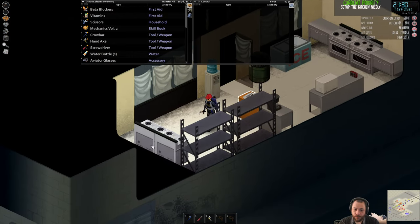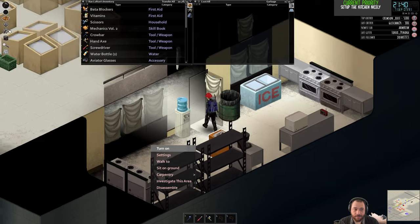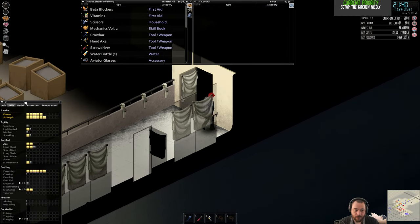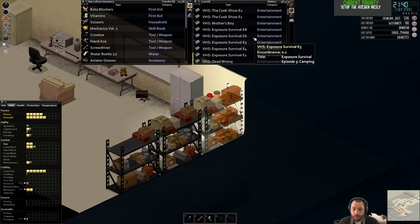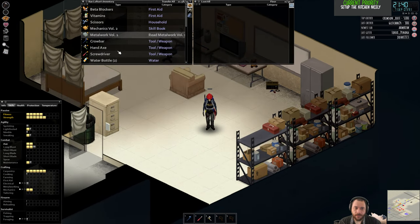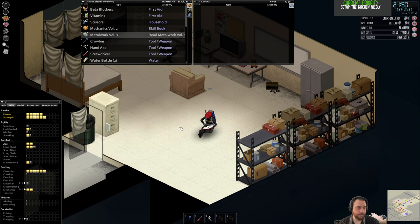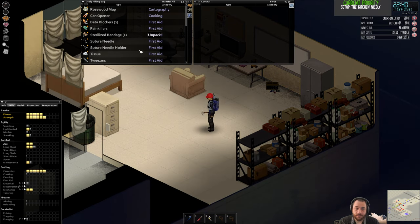I want to wait to dismantle these ovens until I've read the metalworking magazine. Because I want to set up the kitchen, perhaps that's the next thing I'll read — I'll stop the mechanics book and go straight to metalworking. I sort of wish there were VHS tapes for every skill, because trying to level up tailoring, metalworking, and electrical takes so much longer than auto mechanics, cooking, carpentry, and survivalist skills. There's a TV show for fishing, trapping, and foraging as well. The skill grind is simply not fun.